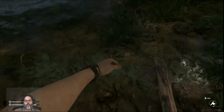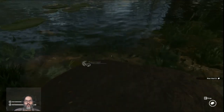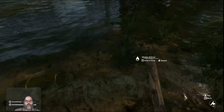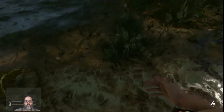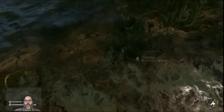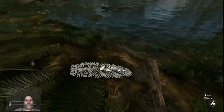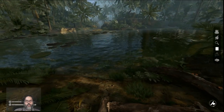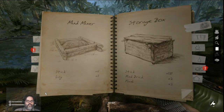You can also take mud — you'll pick up mud and then you can deposit it. Once you take the mud the first time, you will open up the mud tab. Let's take a look through here.